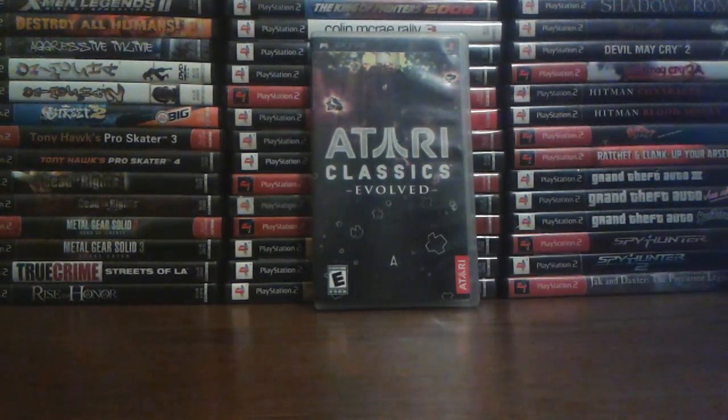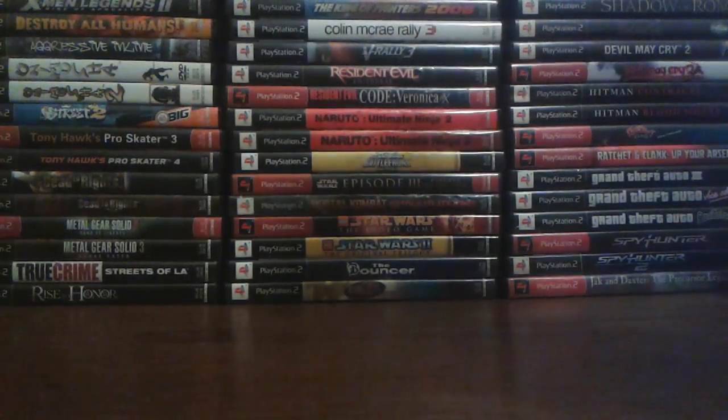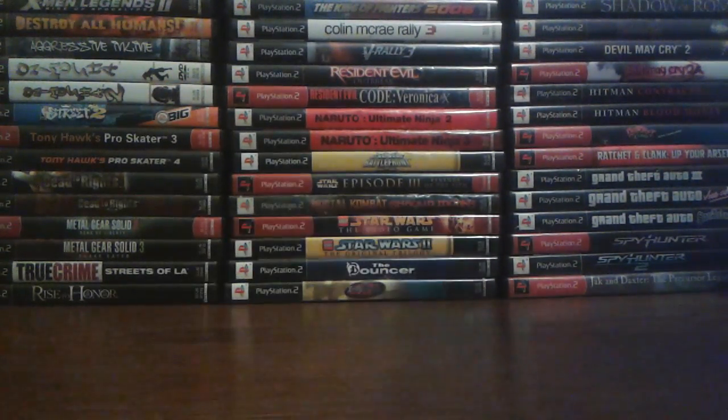Now we're going to get into the PSP games. First up we got Atari Classics Evolved. This compilation has between maybe 70 to 80 games — you have to unlock the over 50 Atari 2600 titles, which is kind of bogus.